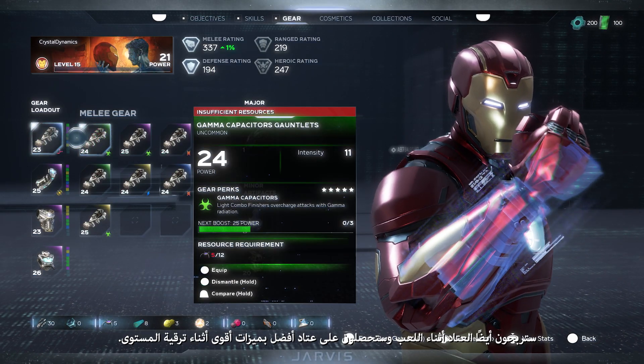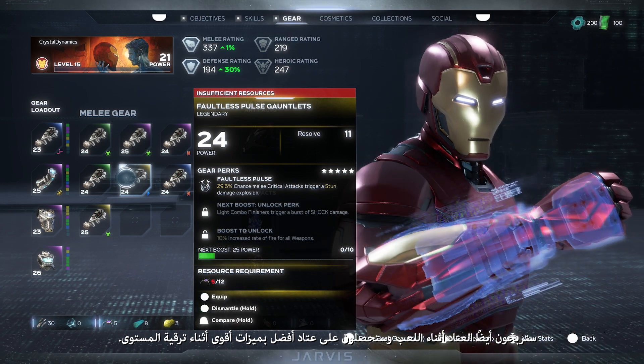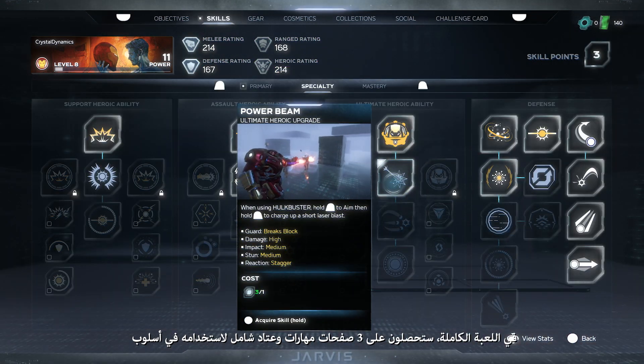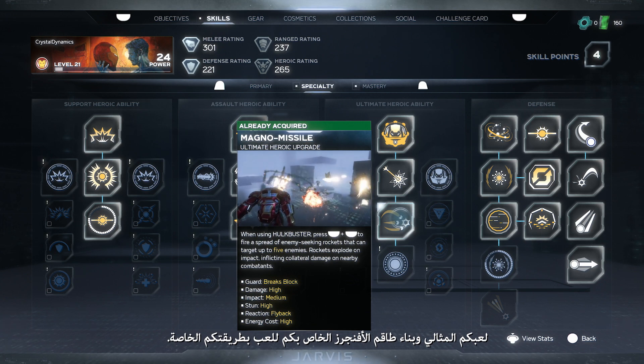You will also earn gear as you play, and as you level up, you'll have access to better gear with more powerful perks — and that is just in the beta. In the full game, you have three skill pages and extensive gear to dial in your perfect play style and build out your Avengers roster to play your way.